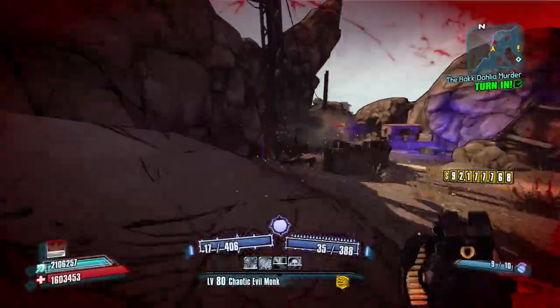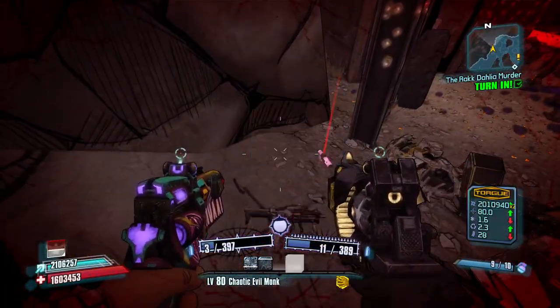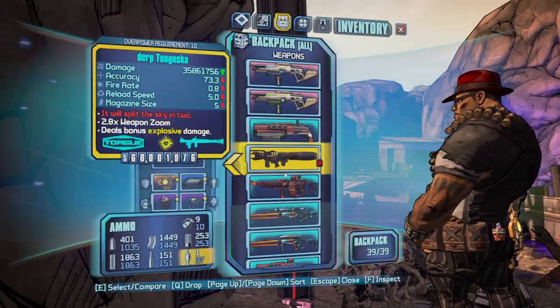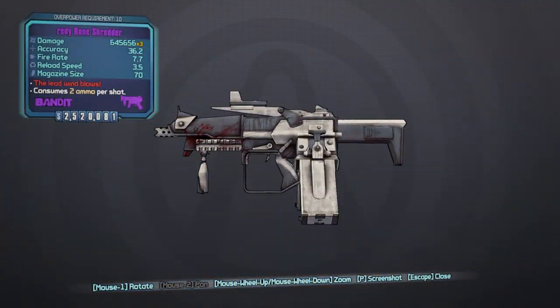This drop is a 33% chance drop rate, so it's actually pretty high — a 1 in 3 chance — and it is pretty easy to get. I think I only killed him maybe twice to get this. It is a dedicated drop for Bonehead 2.0, so you guys can just keep farming him. If it doesn't drop, save quit, come back — you know the drill.